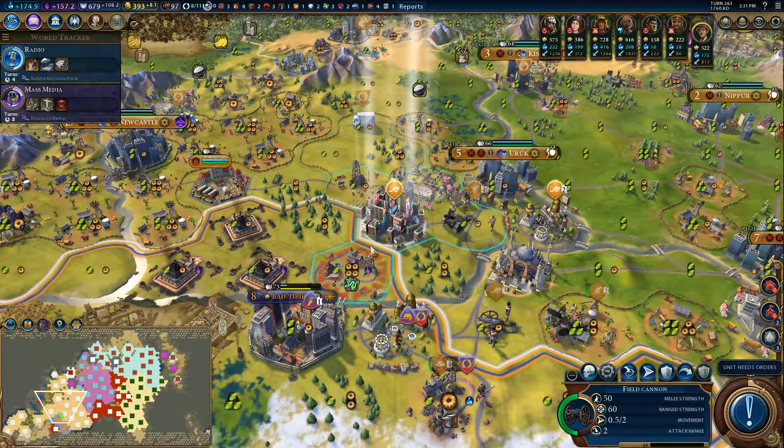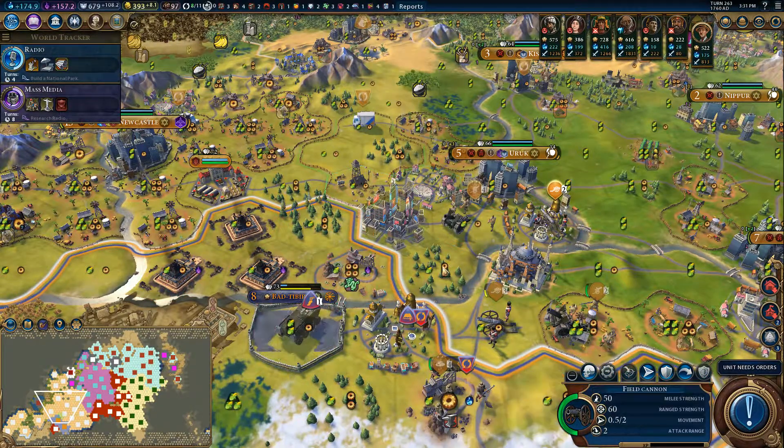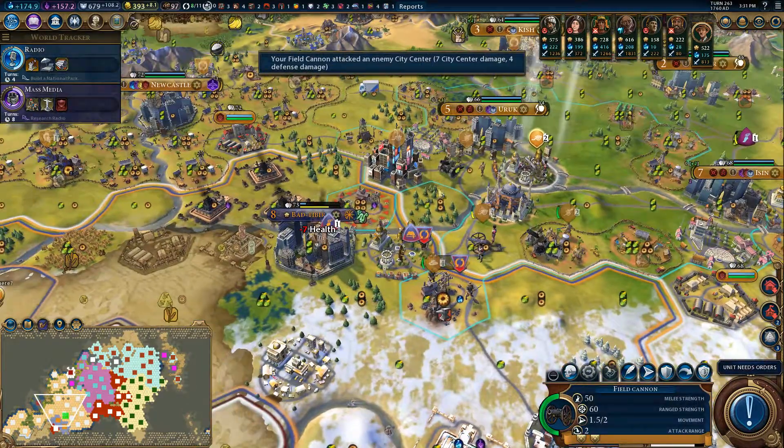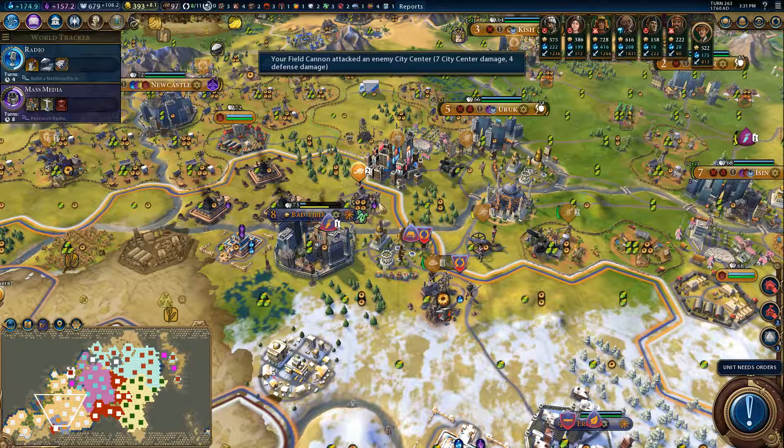Move this dude up. And we can take a shot at Bad Tibura. We can just move this guy right up to Bad Tibura and take a shot as well.